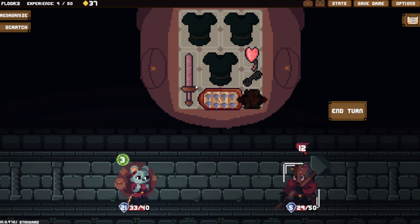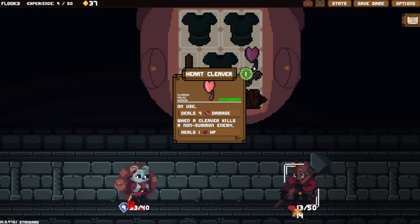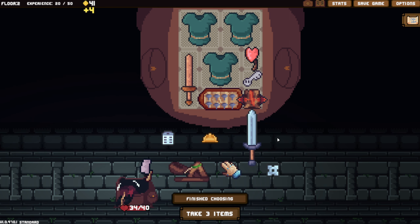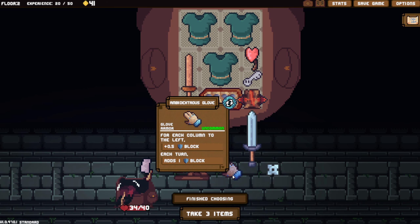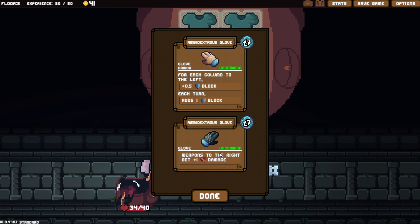As far as weapons go: deals 10 damage, anchored for two combats - that's kind of rough. Ambidextrous glove: for each column to the left, each turn, add one block. Weapons to the right get damage. Oh yes, don't mind if I do. Catapult, not too interesting. Dice is nice. Cleavers are a bit of a pain because they don't do as much damage. I think we ditch the key for the glove.